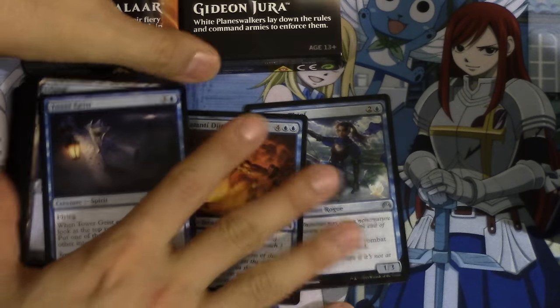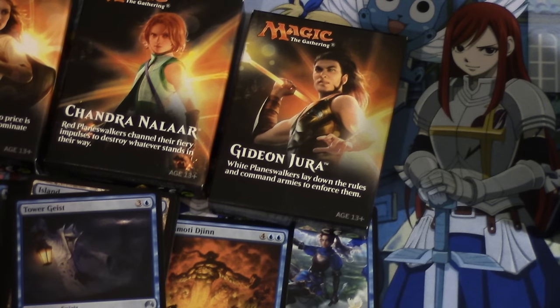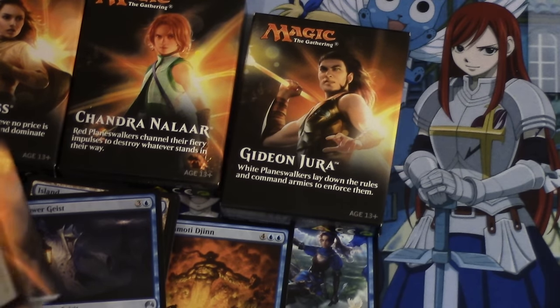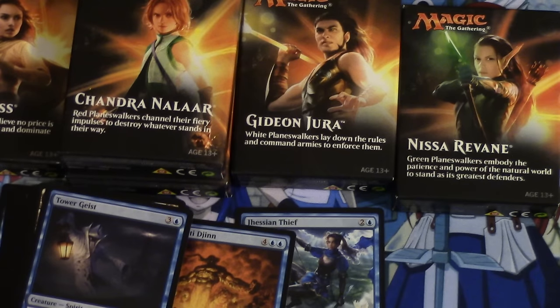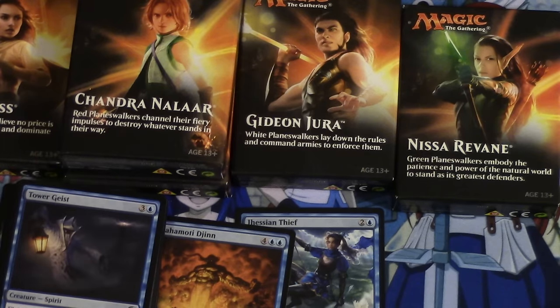We also have Liliana and Jace - that was Jace but we should have a duplicate. We're going to open all five of them and make a deck. This one has a sticker set. I'll make a deck from Chandra since I like red decks, and I'll help you guys build a deck.